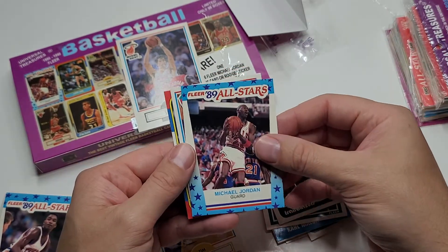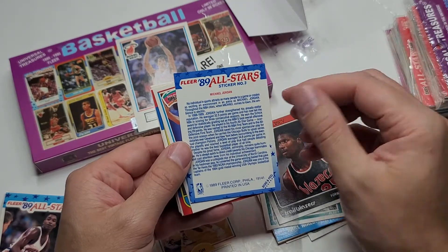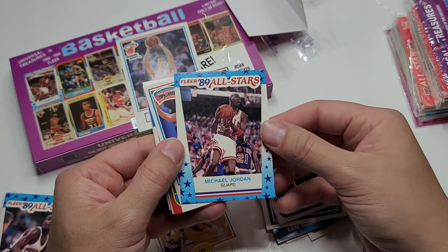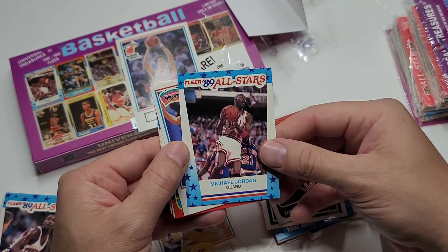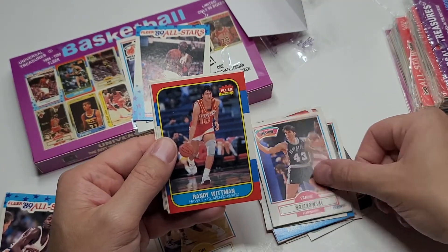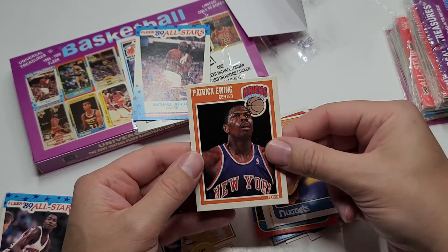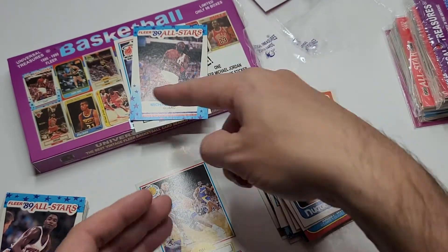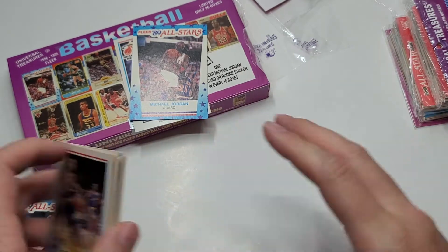There's the first actual Michael Jordan card. Pretty nice. This is a 89 Fleer sticker card. Centering is actually pretty good — I'm pretty happy with that. Corner's not perfect, but that's actually pretty good. Randy Whitman. Rick Mahorn. Patrick Ewing. So we got a Michael Jordan card and a half of one over there. That is one pack down.